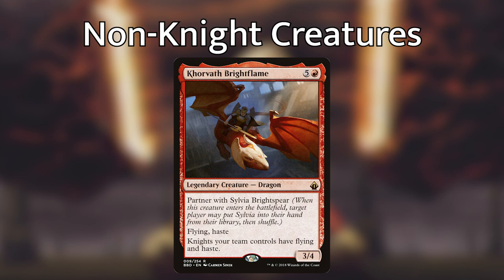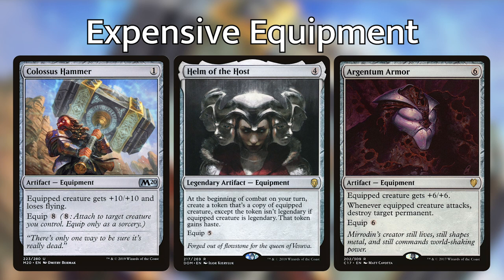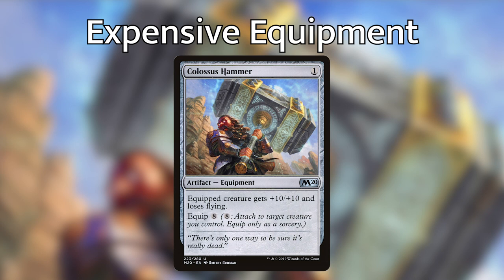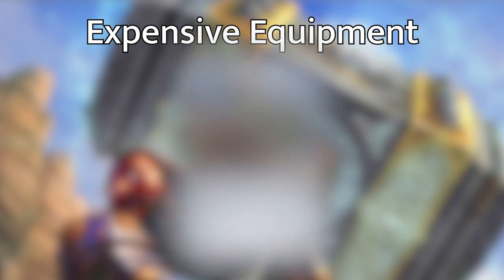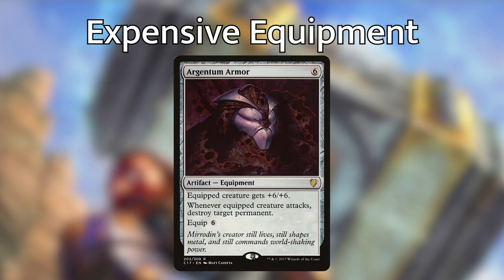The most appealing part of Sir Gwen is that equipments we might not usually play due to outrageously expensive equip costs are suddenly free to equip to knights thanks to her last ability. Cards like Colossus Hammer, Helm of the Host, and Argentum Armor are insanely powerful but also insanely expensive to equip. Colossus Hammer gives equipped creature plus 10/plus 10. Helm of the Host creates a non-legendary copy of whatever creature it's equipped to at the beginning of each combat phase, and that token gains haste — a great card to use on Stoneforge Mystic, as each copy lets you search for another equipment. Argentum Armor gives equipped creature plus 6/plus 6, and whenever the equipped creature attacks, destroy target permanent.